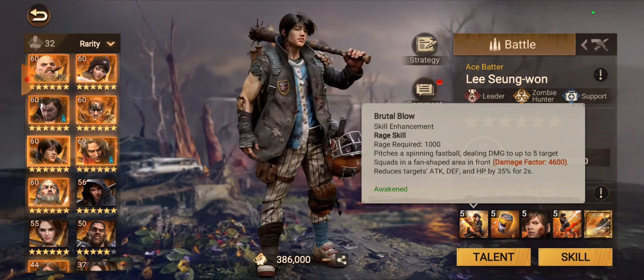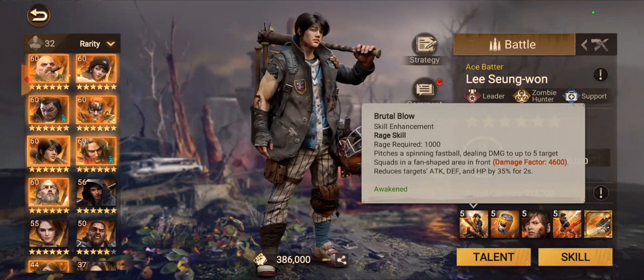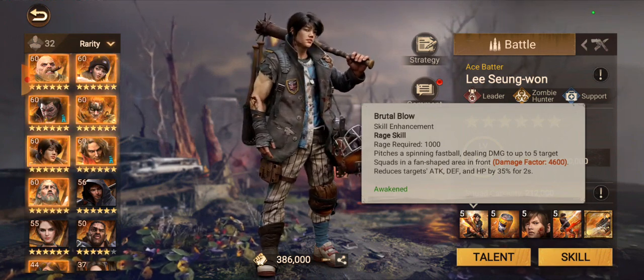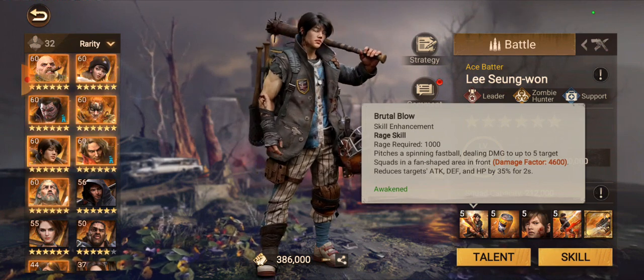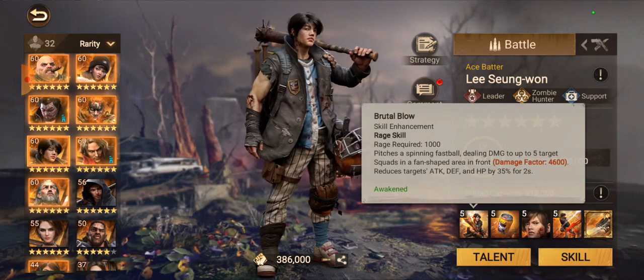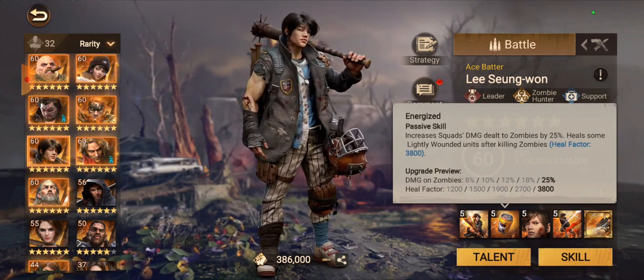I was talking to my friend Shelby and he mentioned that if you're hitting a base that has Lee on the wall, you want to send your main tank attack from the front of the base and then send four marches behind the base. It's so easy to counter this fan-shaped AOE damage by just hitting the base from the back.